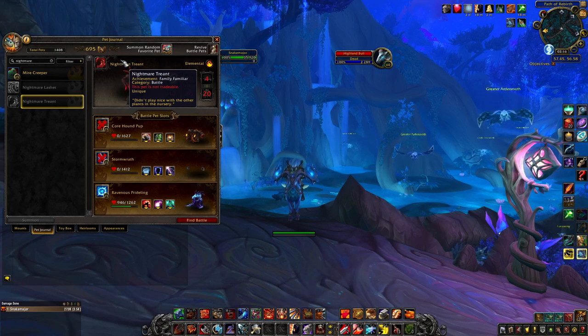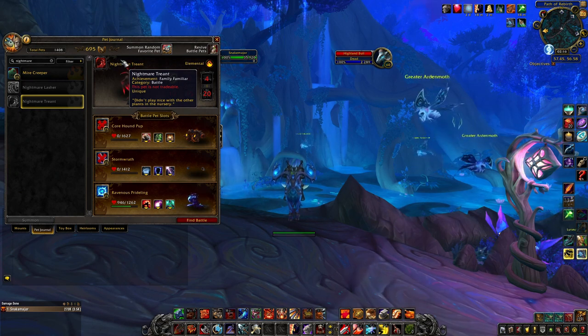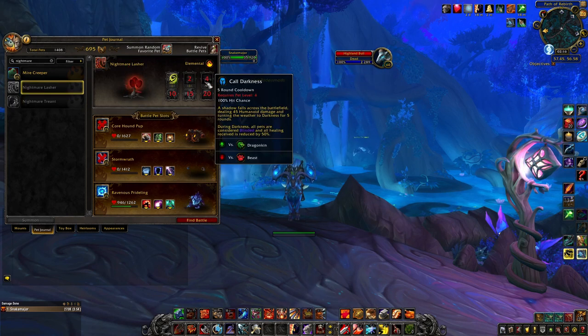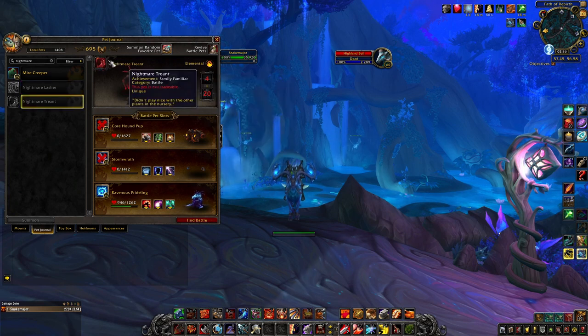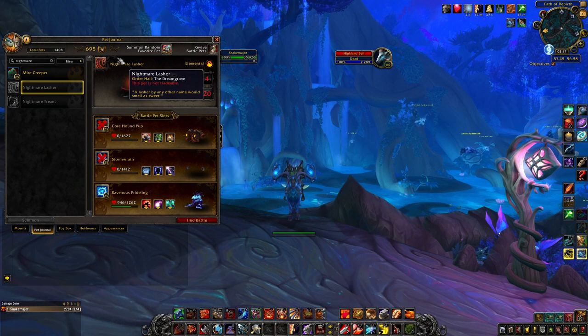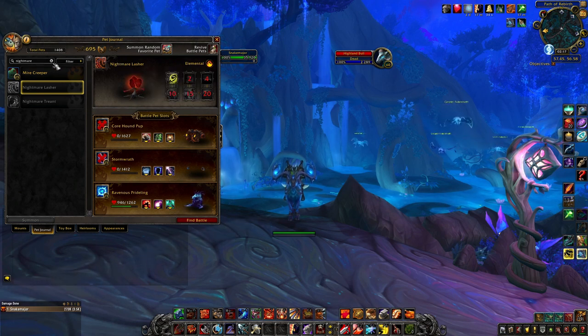Those pets are the best elementals against Rocko because they have Nightmare and Darkness, both of which reduce healing, meaning Rocko will heal for zero. Nightmare Lasher is in Dream Grove and he's MVP — I don't have it, so I just skipped Igor.